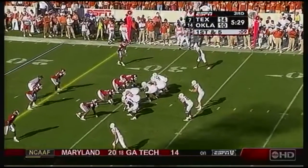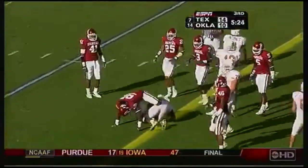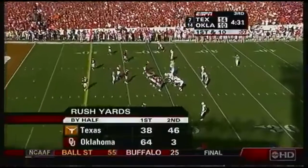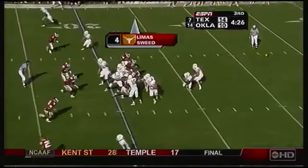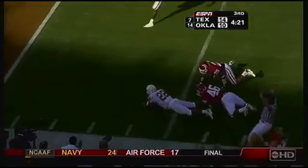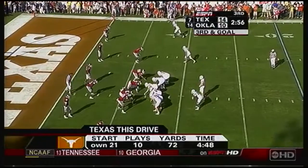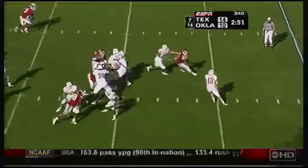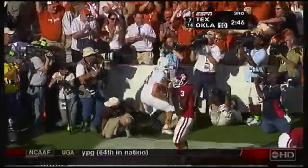Selvin Young almost broke it again — he finds a little crease and he knows what to do with it. They're holding their blocks a lot longer than Oklahoma has been. Colt McCoy, 23 yards rushing now. They come the other way with a counter and a hurdle — all the way to the five is Selvin Young, 15 more yards. Only passed it once on this drive. Third and goal — touchdown Texas, Jordan Shipley!